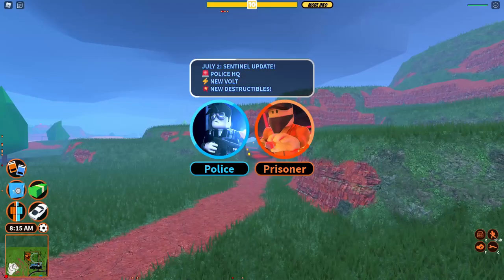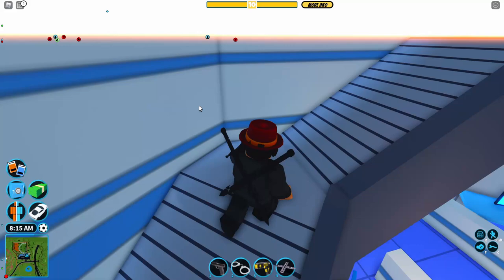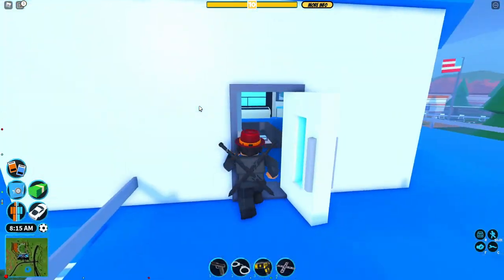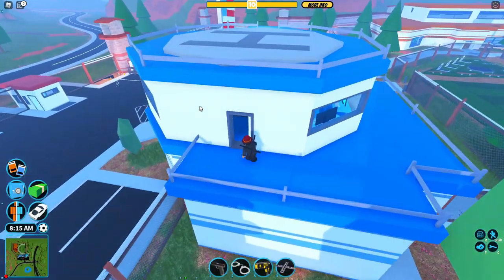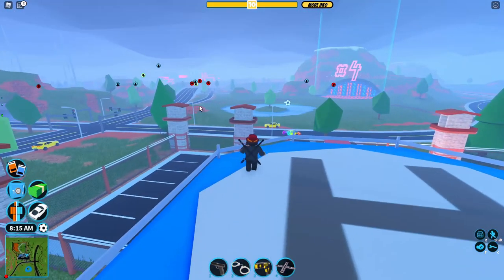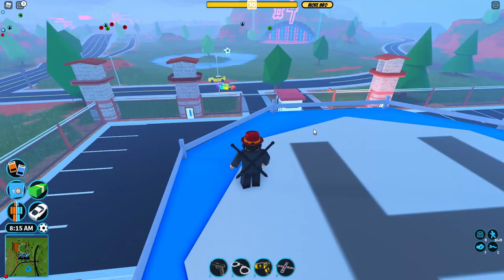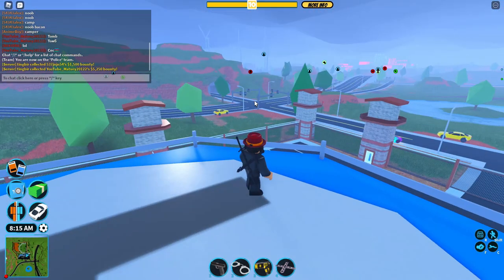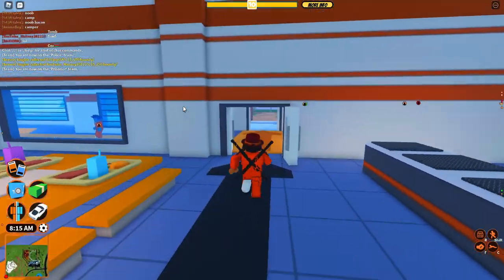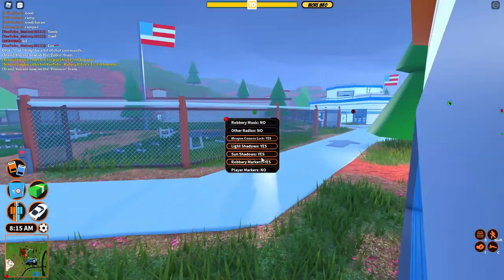This next feature is probably slightly less useful but will still be handy for finding out if people are at the museum, etc. They've added player markers — a marker above each player's head that shows their location wherever they are. You can see police markers, police in a helicopter, police on the ground. You can't see the opposite team's markers, which is good. You can also turn off the player markers, just like the robbery markers.